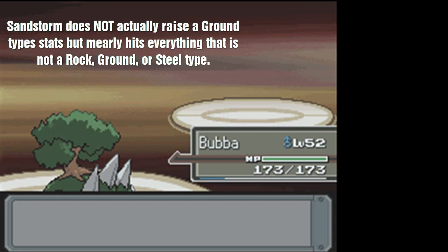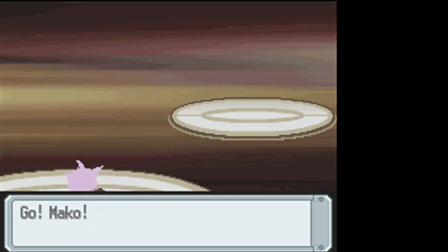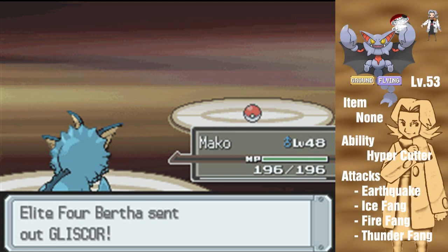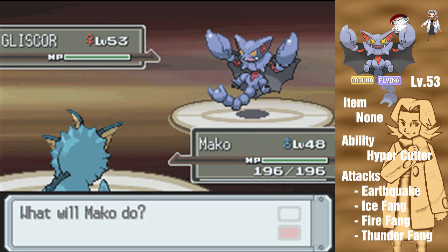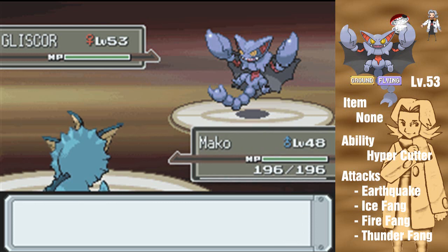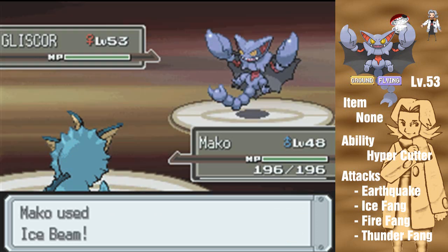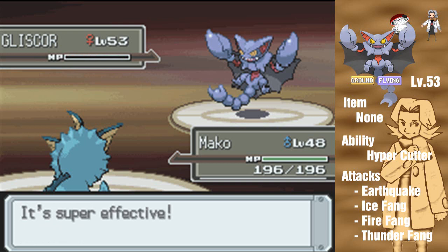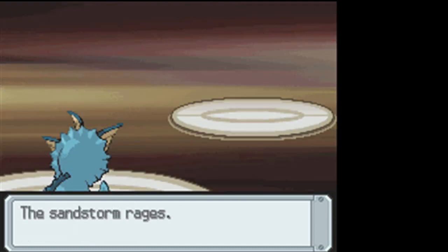Her next Pokemon is Gliscor. To beat a Gliscor, let's put out Vaporeon, because it's part ground and part flying, so an Ice-type would be quad effective. Definitely wanna use Vaporeon. Her Gliscor is level 53, knowing Earthquake, Fire Fang, Ice Fang, and Thunder Fang - that's a lot of fangs. Ice Beam already has two PP left? I really used it in that first fight. I'll have to use an Elixir on it sooner. Let's see if this one takes it out - and it does! Gliscor is done!